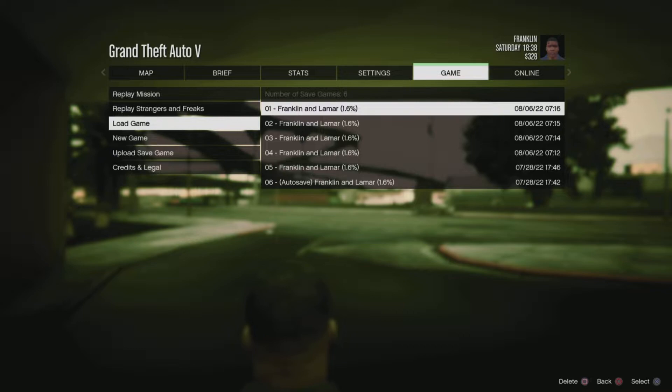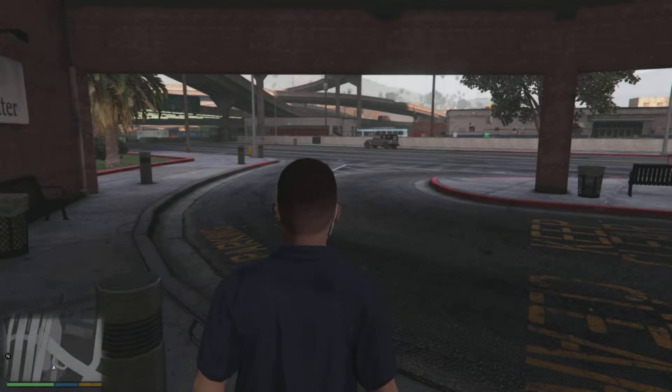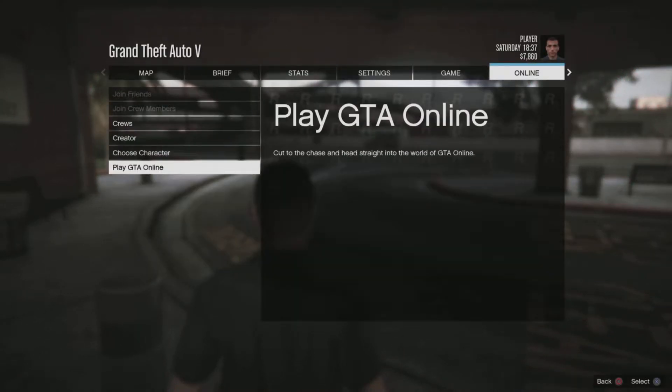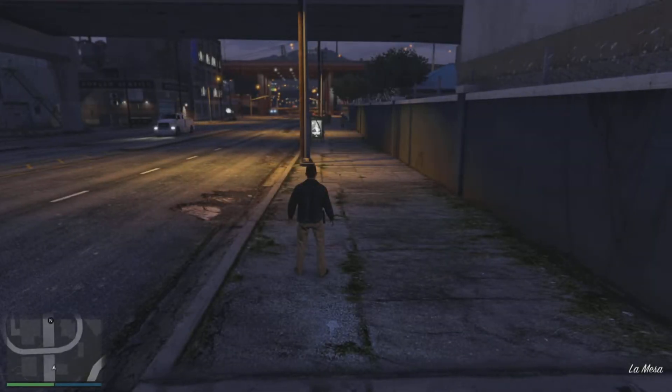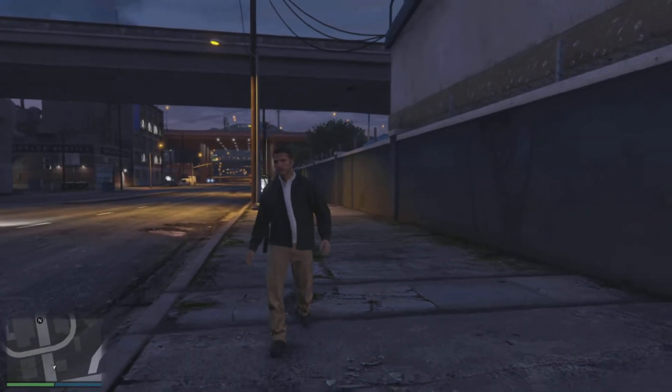Moving on — the first step is to load our save as the IAA agent. Once you load in, just click the menu and pause at the correct time, then load into an invite-only session. Once you load in, you'll see you spawned as an IAA agent, and your model will most likely be different from mine.